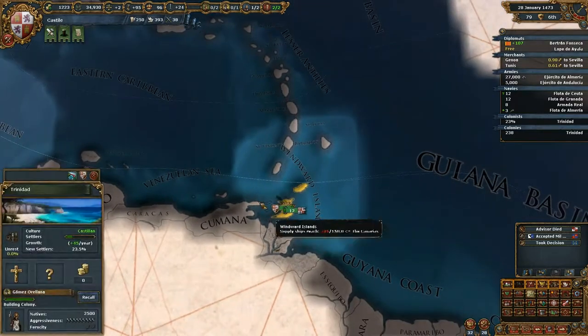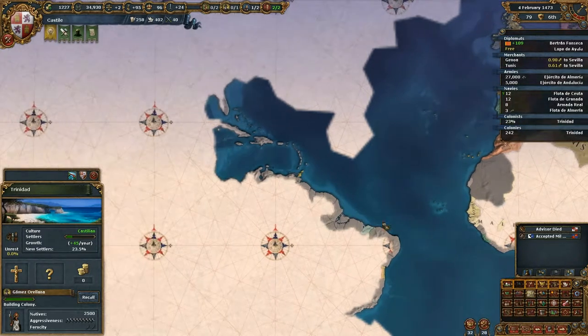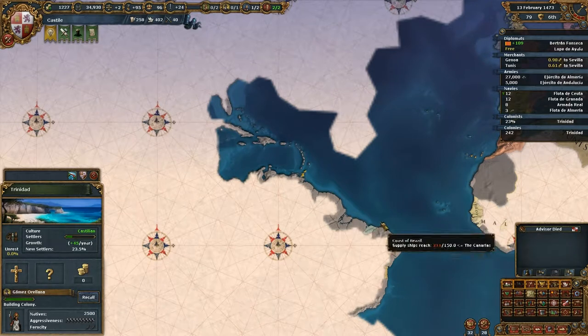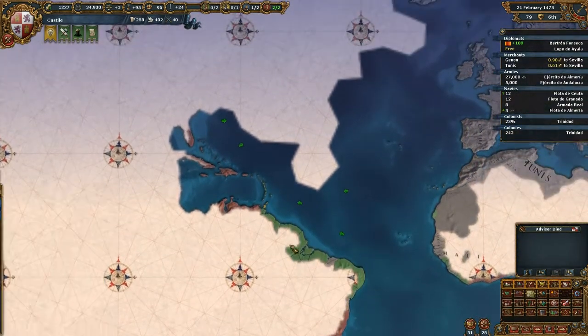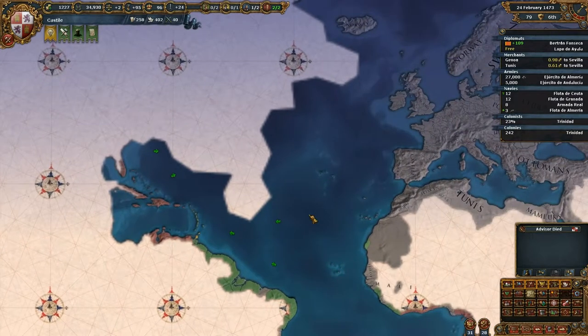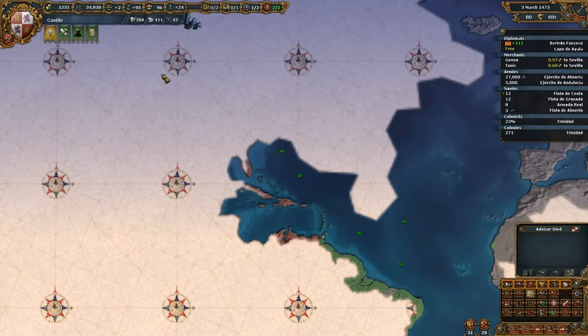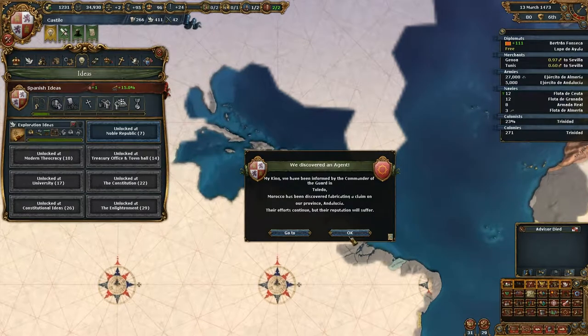Once we have finished that colony, the new colonial range will be calculated from this province. So once you have established one colony, colonial range won't matter at all anymore - we'll have range extending across all of America. Right now we have a limited colonial range, but then we'll have one covering all of America.